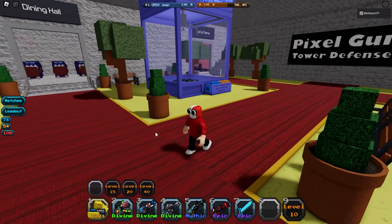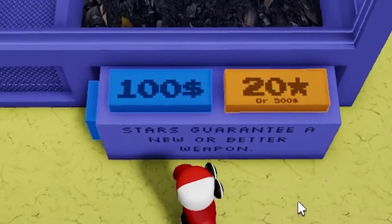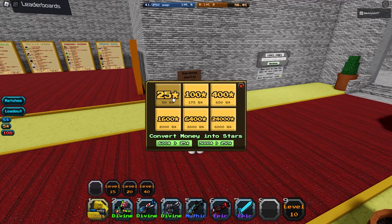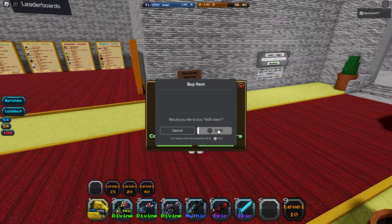I don't know what to call it — the full divine gun team? Anyway, first of all we need to buy some stars, because as you'll see, we only have 20. Stars guarantee a new or better weapon, so it gives us the best chance. If we click on stars, you can see we can pay 6,400 for 3,000 or 1,600 for 2,000. I think we might only need this — let's just get the 1,600 one to start with.